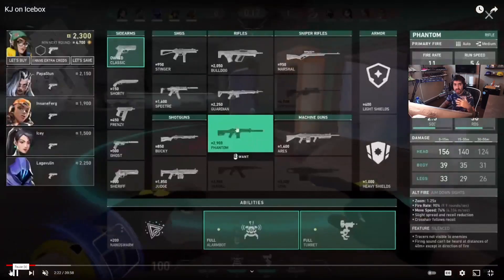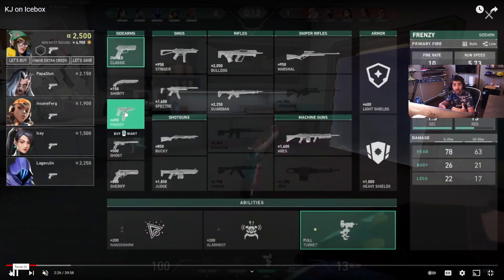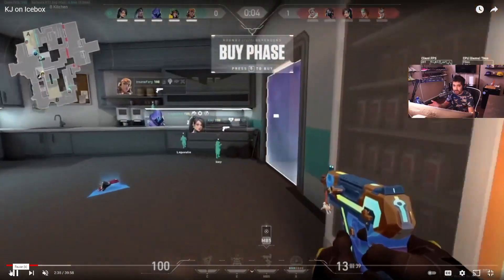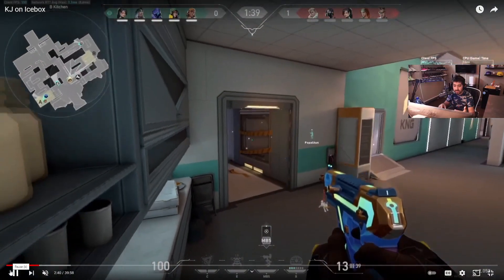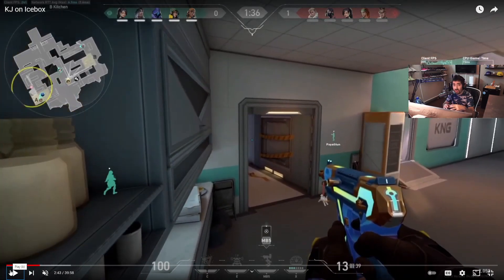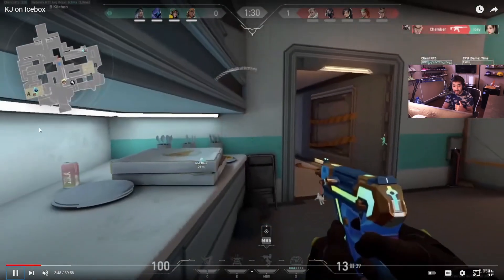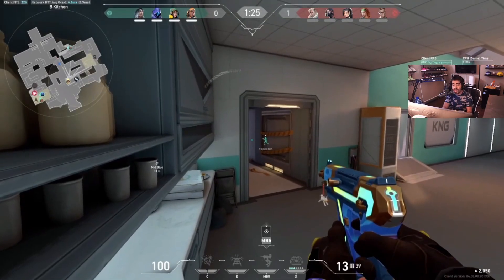Let me play out the round to show this in context. The Killjoy bought a Frenzy, which means fighting at range with heavy recoil and falloff — not ideal. And consider: if the team had eco-pushed mid aggressively, the Chamber who was lurking mid without his TP set up could have been caught, potentially netting a Spectre. Instead, the enemy hits A hard, and Killjoy is forced to take a gunfight at range with a Frenzy — a very disadvantageous position. This is exactly the situation you don't want to be in.